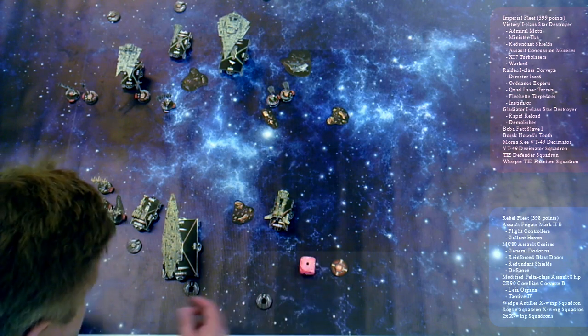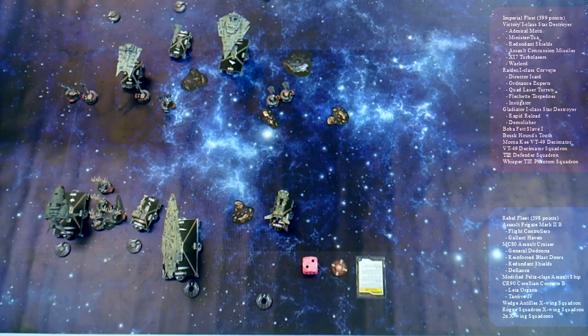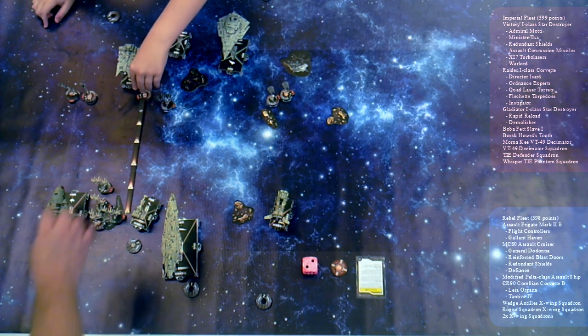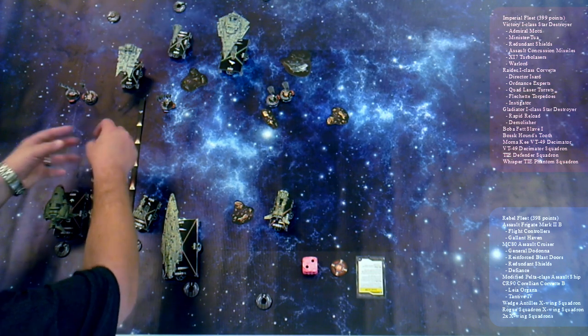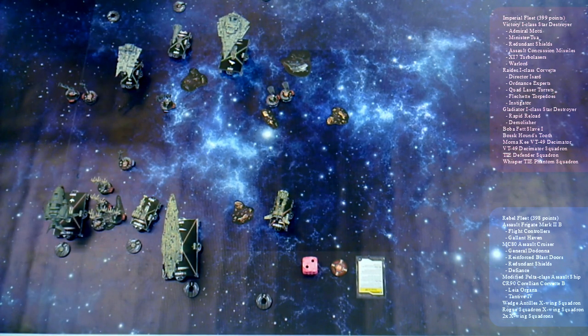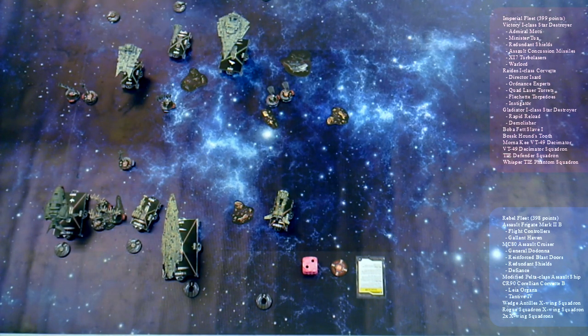Turn two. Squadrons — how many can you control? One. So that's the line you're going to go along, try to get here and shoot. Four blocks, you're within one. Three hits. Shield absorbs one from that guy — Galant Haven — so he takes two. The first fighter ever destroyed in this game.